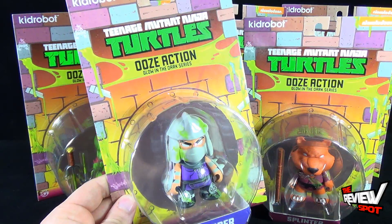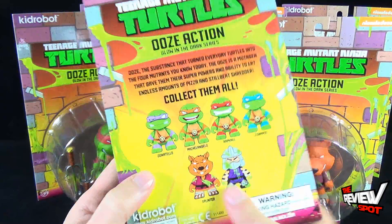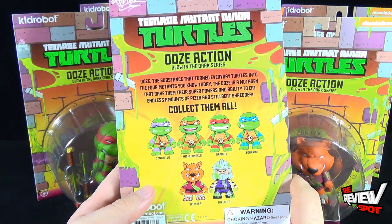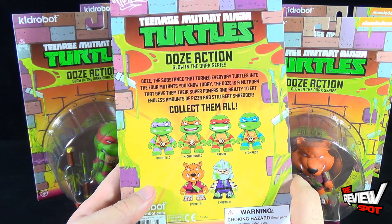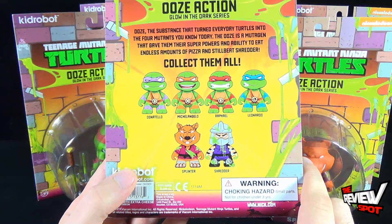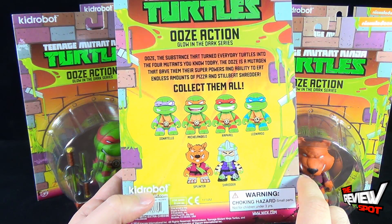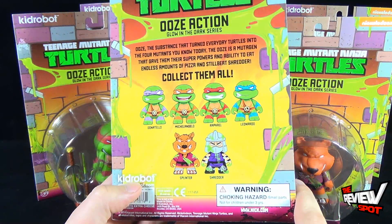The front of the package has a really neat sewer manhole opening, like a little tunnel opening. On the back of the package it reads: 'The ooze — the substance that turned everyday turtles into the four mutants we know today. The ooze is a mutagen that gave them their superpowers and ability to eat endless amounts of pizza and still beat Shredder.' All four turtles are present: Donatello, Michelangelo, Raphael, Leonardo, and then Splinter and Shredder. The only ones not included are Rocksteady, Bebop, Krang, and the foot soldier.